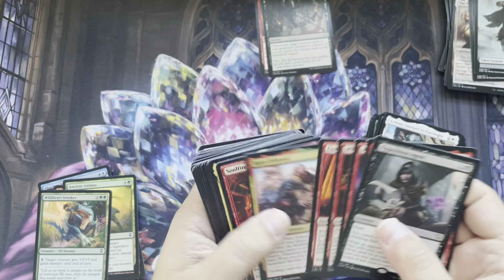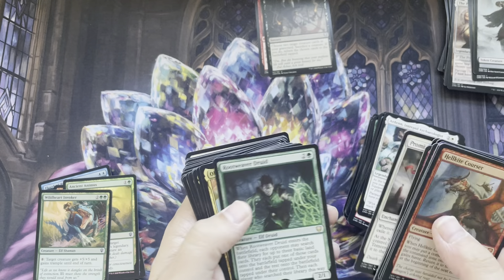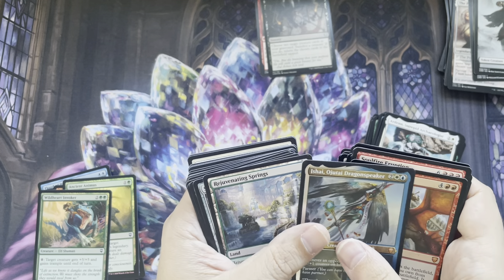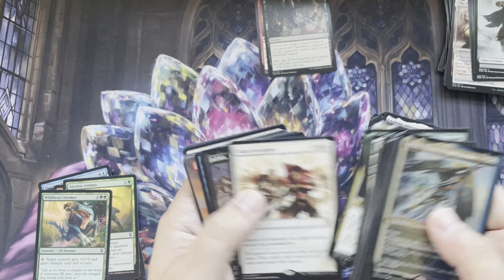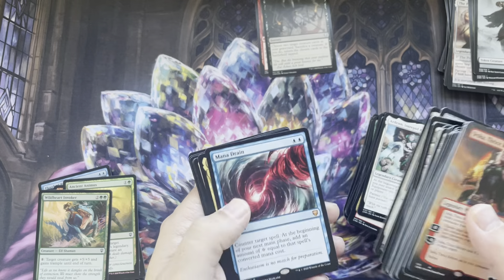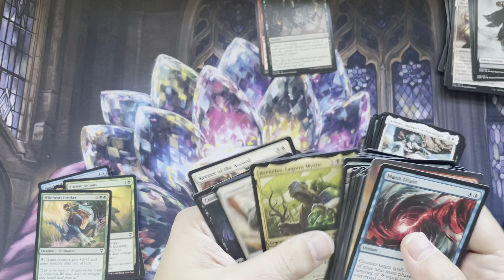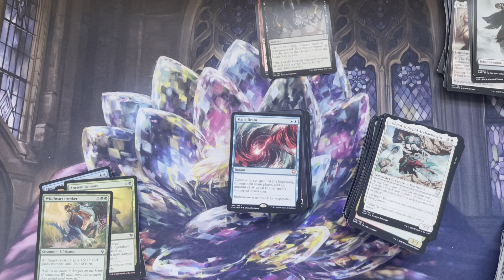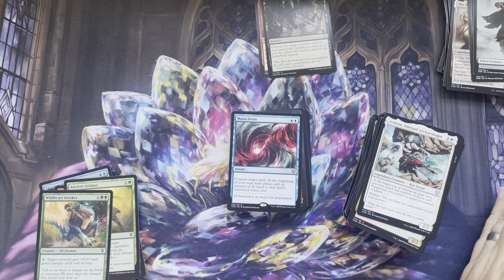Soul Fire Eruption — that's one mythic. Hellkite Courser — that's another mythic. There's Hole Breacher. Ishai, Utagi Dragon Speaker — that's another mythic. Sphinx of the Second Sun — another mythic. Jhoira. Mana Drain. Rings of Brighthearth. Really happy with that box. That was a good box. Didn't get a Vampiric Tutor — still looking for that Vampiric Tutor.